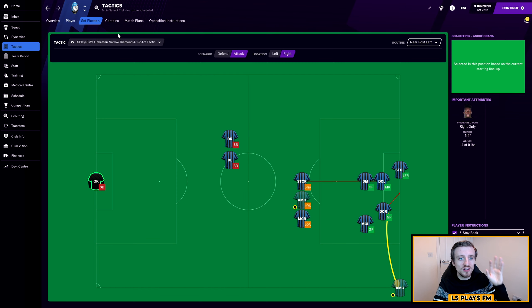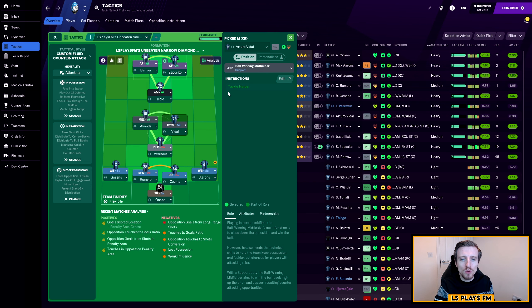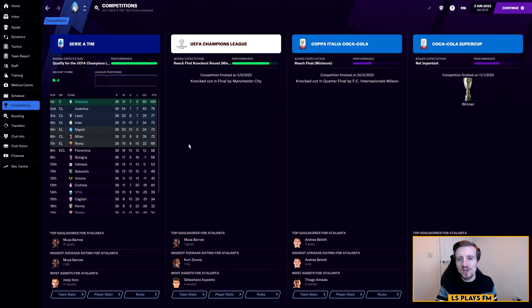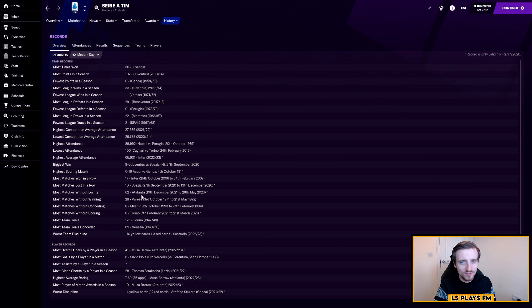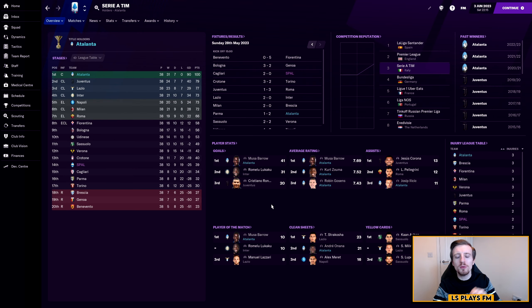We distribute to either full-backs or centre-backs — that's just how I like my goalkeeper to distribute, having him doing short kicks in this team. In terms of when we're out of possession and defending, we have a higher line of engagement, a standard defensive line. We force opponents outside, we have a more urgent pressing intensity, and we prevent short goalkeeper distribution. Occasionally I do have 'get stuck in' turned on as well, though at the moment I do not, but it can be helpful occasionally. We have one attacking set piece set up going to the far post, focusing on one of the defenders attacking it, and a near post variant where again the defender attacks the near post. All player instructions are set to default for each role, and opposition instructions I leave either blank or just tweak here and there for the odd opponent.